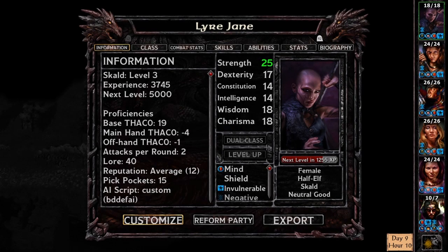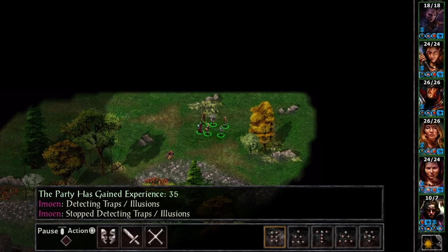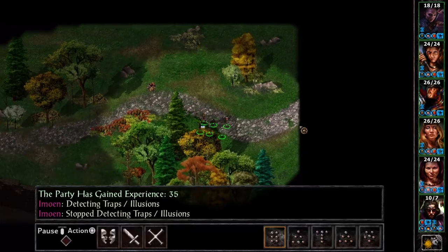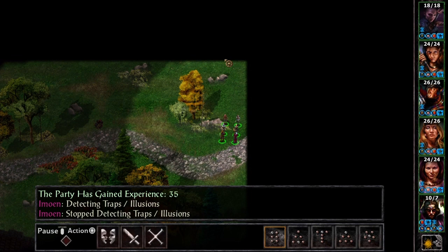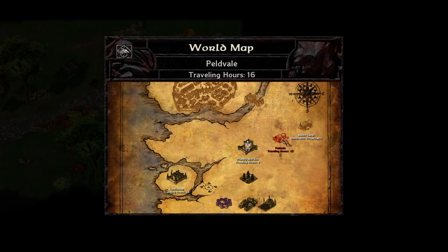In the last episode, which was months ago, there is an iron shortage here in the land. We went down to the Nashkel mines to investigate said iron shortage, and it turns out there's some mage who is purposely tainting the iron. I guess we're on the trail of figuring out exactly who is doing this. Let's go to Peldvale.